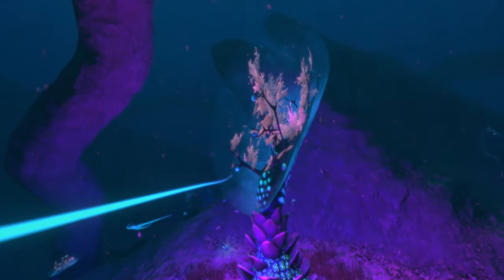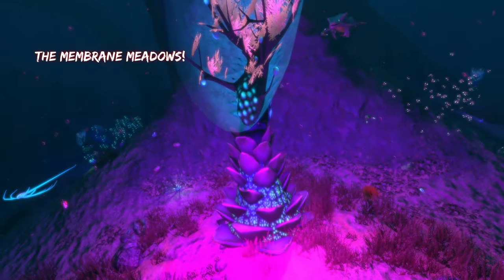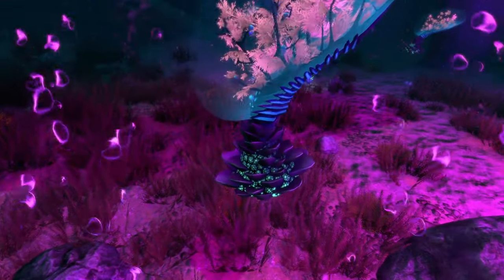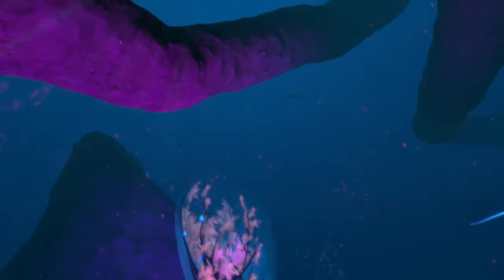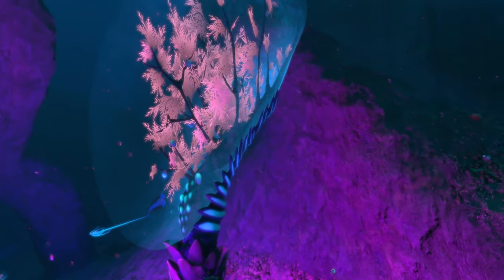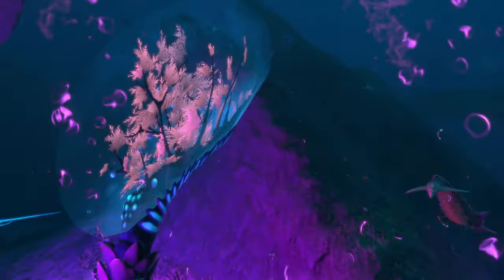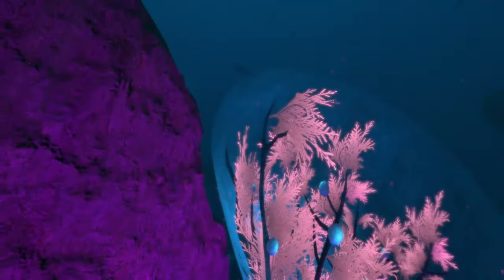The next new area is called the Membrane Meadow, located in the Crag Fields. It adds a bunch of new plants, with the most prominent being the giant membrane tree and the smaller membrane trees around it. Ghost rays are also added to the Crag Field here. The membrane tree gives off really bright, vibrant lighting and serves as a nice landmark in the otherwise barren, rocky terrain of the Crag Fields.